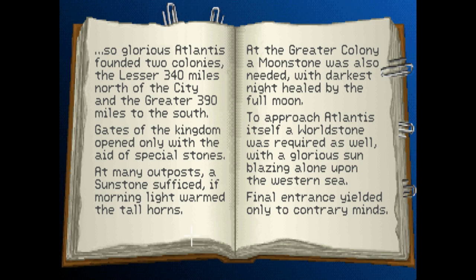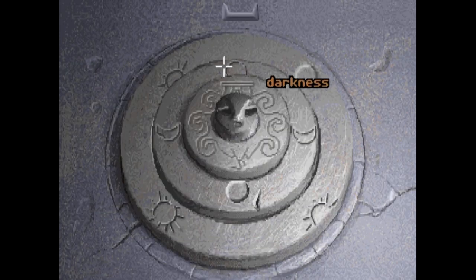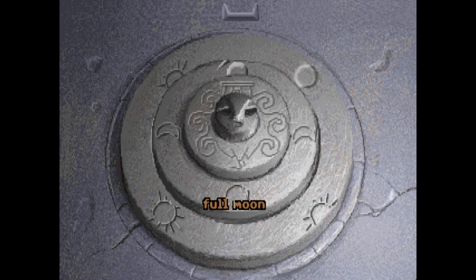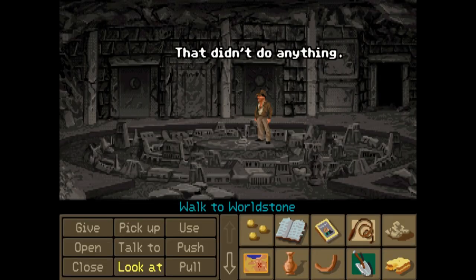Morning light warmed with the tall horns. Now if we're being completely contrary it should mean that the setting sun is around there. So I think what we do then is we'll have... that's the one we want. Now the other one is full moon in darkness, so we should put the full moon down here, so that's exactly the opposite from the darkness. And the western seas and the sun alone. That didn't do anything. Of course it didn't.